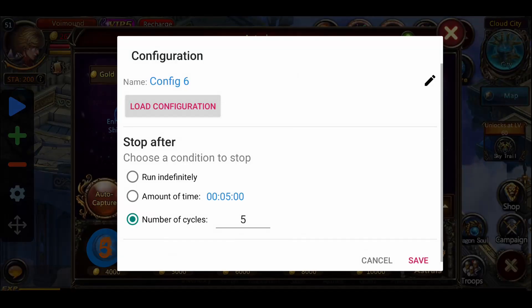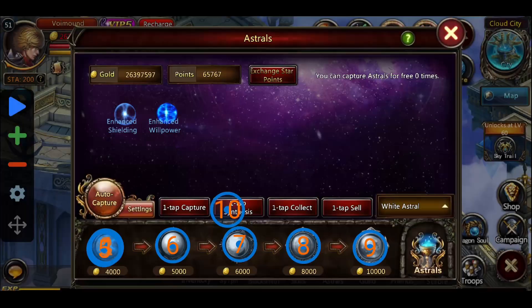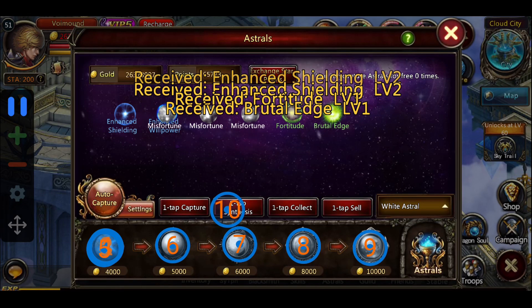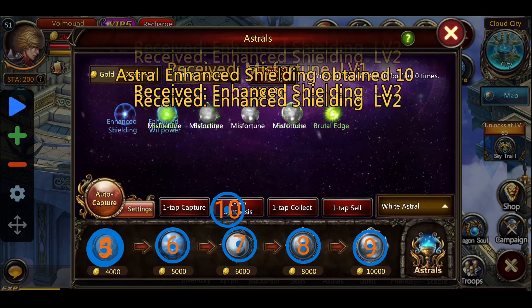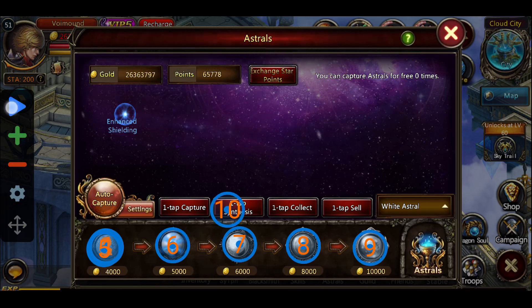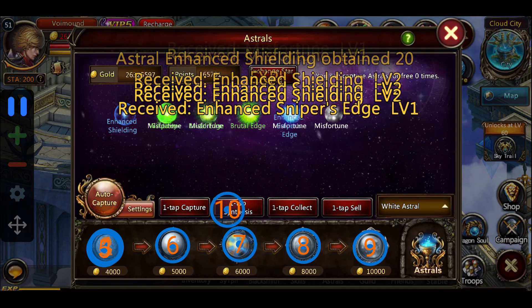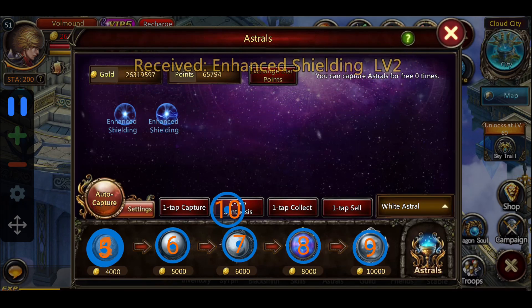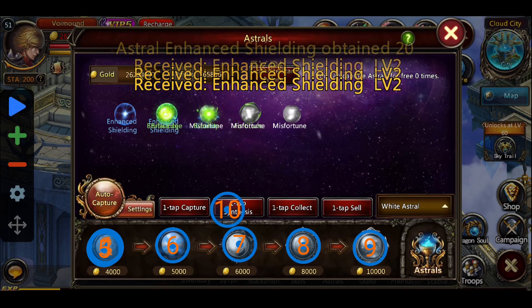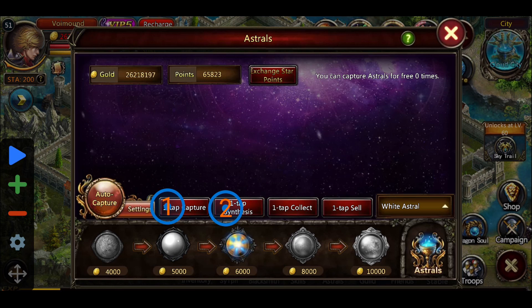I placed it for a cycle of five loops, that's why it stopped. Now let's try running indefinitely to see when I should stop it. As you can see it just keeps going — I'm not tapping on anything on the screen. It's all automatic; it's auto click after all.